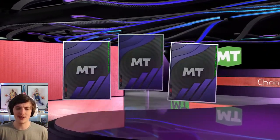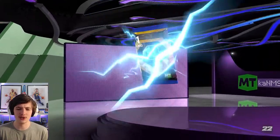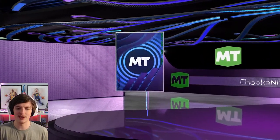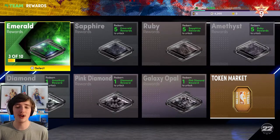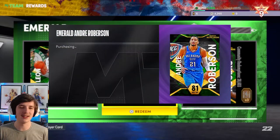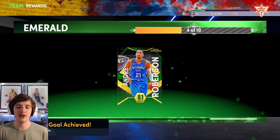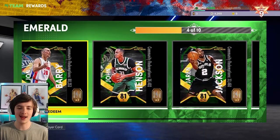We open up another pack getting three little contract and shoe boosts, and then a Sapphire player pack as well. We end up getting James Donaldson, which is very important for our lineup — we were lacking at the center division. We did pick up Marquis Chris, but now we have James Donaldson: seven foot two, a deadly center inside. We also unlock Andre Roberson — a very good defensive player — which will be pretty handy for domination.